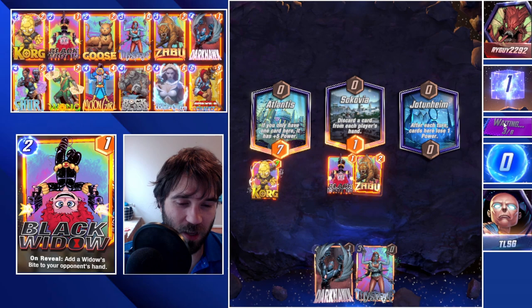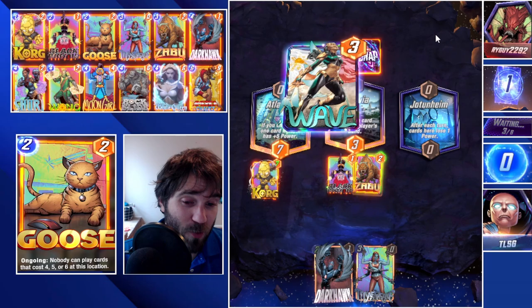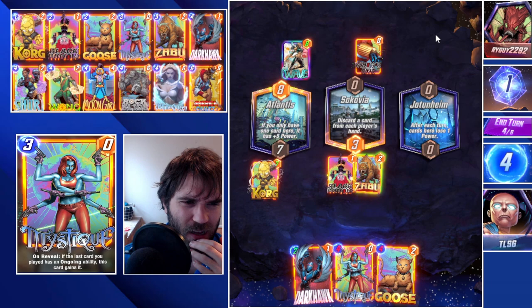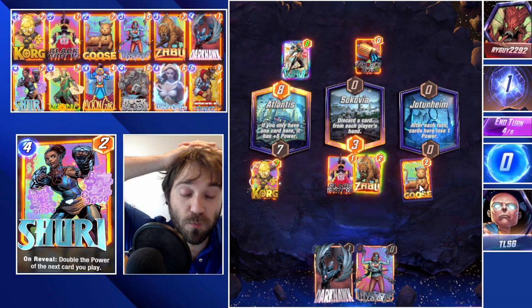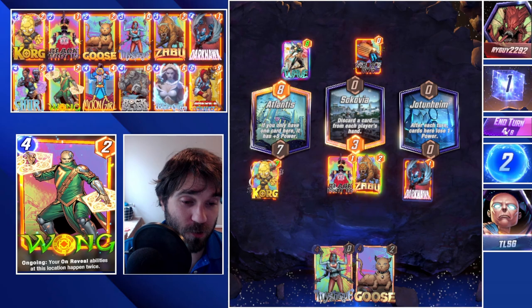So we can do Zabu now, and then we do have both Hawk and Mystique. Unfortunately, we're not going to be able to force some more junk into their deck, so we're really going to want to look for a Shuri. We have the Hawk into Mystique but we would really like a little bit more. It does look like we're running against another Galactus deck, which is strange that we're seeing so many Galactuses. The problem this time around is the lane they will likely Galactus into is Jodunheim, and we don't have our Zabu over there. I'm going to go ahead and throw Hawk over into Jodunheim.